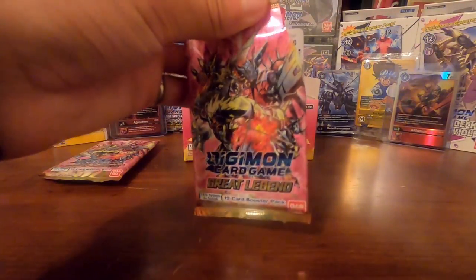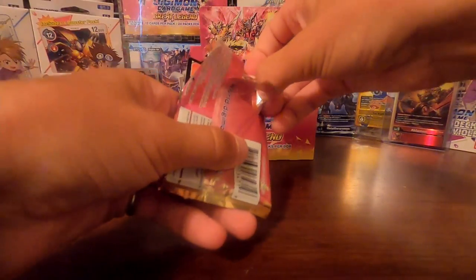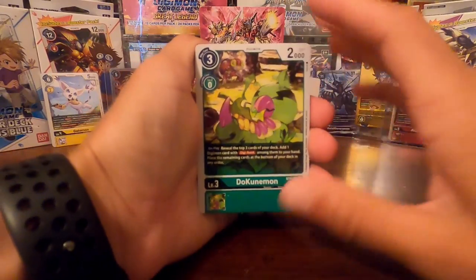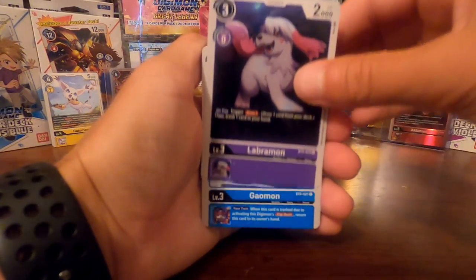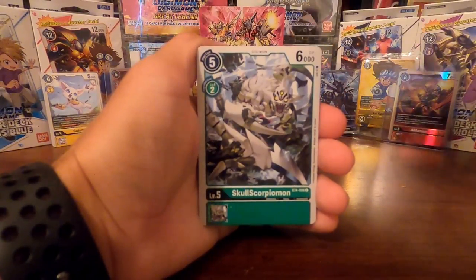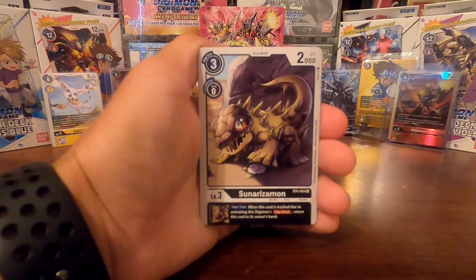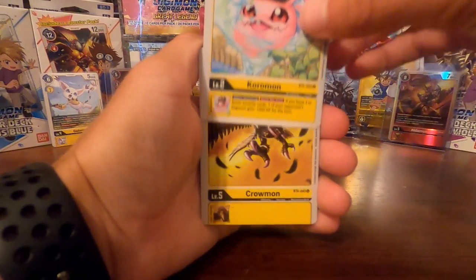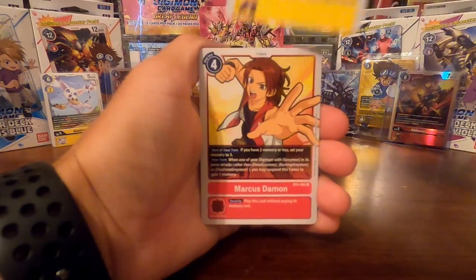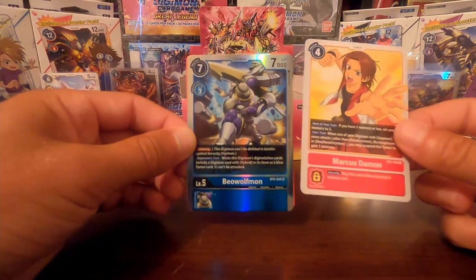So we're going on to the fourth pack. We got Dokunimon, Akoemon, Labramon, Galmon, Gatsumon, Atomic Inferno option, Skullscorpionmon, Pydomon, Sonorizamon, Koromon, Crowmon. Our first rare is a Marcus Daemon Tamer card. And our second rare is... we got that Beowulfmon super rare! Very nice.